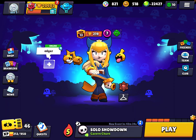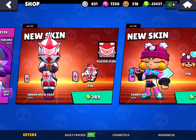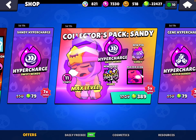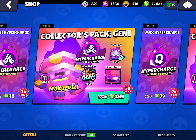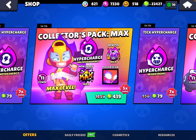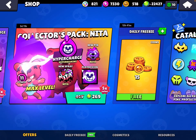They did release new hypercharges, so let's see what those are. We also have new skins: Urban Ninja Tara and Gamer BB. Then there's the hypercharge for Sandy, and oh my gosh — Jane, Max, Tick, Brock, and Nita as well. Very cool.